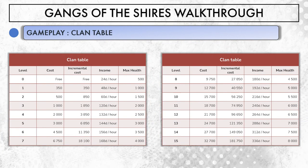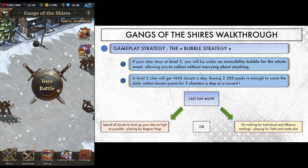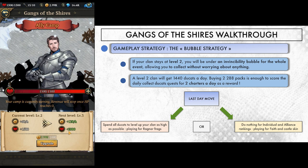With all that out of the way, we have one more thing to cover, which is the battle playground. For once, we have a couple of different strategies we can opt for, and that makes it interesting. First, we can choose to stay under protection forever if we don't upgrade our clan to level 3 and beyond. Staying level 2 the whole event is actually a valid strategy.